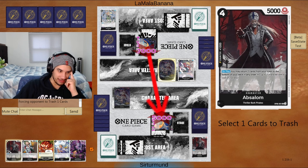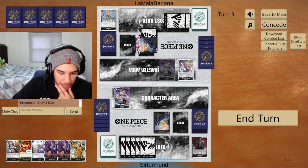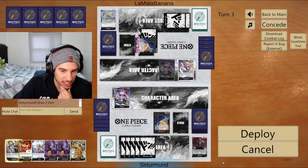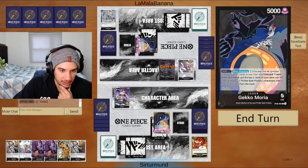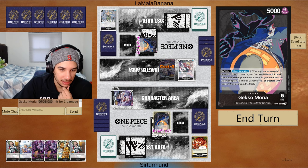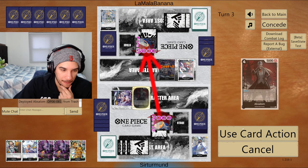I can just give them this Absalom. We can start putting pressure here — go 1, 2. That's still leaving us with two more Don to do this, but then we need to get this down to minus 2 to actually have the Absalom come down. I guess we'll go like this first and then go for 7. Let's go 5 first and then 7 to the Perona. We'll trash one of these Brand News. The cards in my discard were pretty good but we have another Brand New anyway.